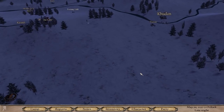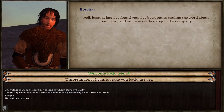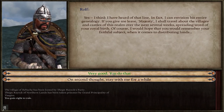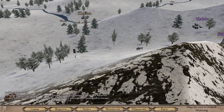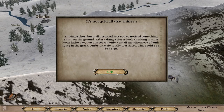I'm going to try and be as good as I can for him. Rolf is going to go off and spread the word of how fantastic we are. There's a random event: 'Not All Gold That Shines' — during a short rest, something shiny on the ground turned out to be a small metallic piece of junk. Totally worthless. This could be a bad sign.